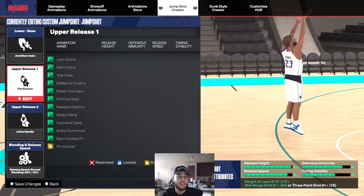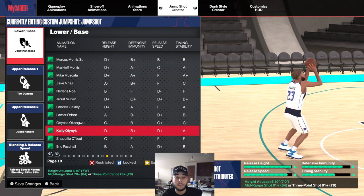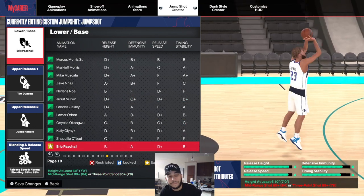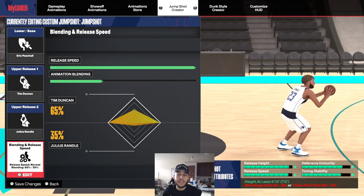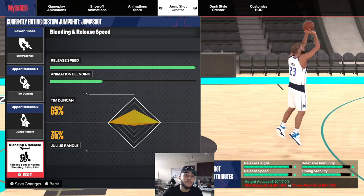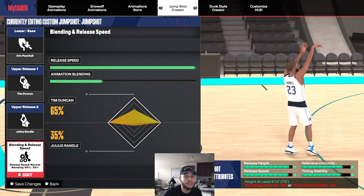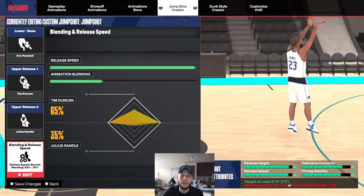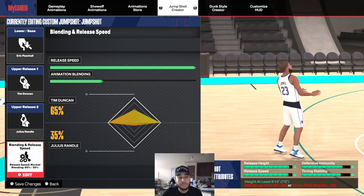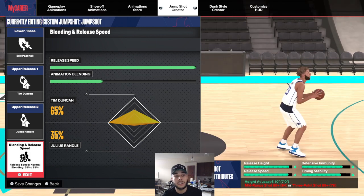That's going to be it for this video. If you have a high three-ball, mine is Eric Paschal — that's the one I'm using and I love it. Andre Drummond if you have a lower rating — those are the main two I recommend. Let me know in the comments if you've got any jump shots you've been using that are nice for big men. Shout out to Booth IQ and my guy Sauce — check them out on Twitter, I'll put their links in the description. They've both been going crazy with jump shots, and I changed it around a little bit for my personal preference. That's it for this video and I hope to see y'all in the next one.